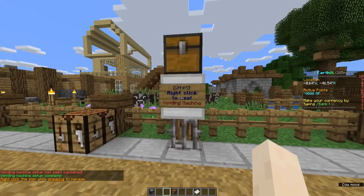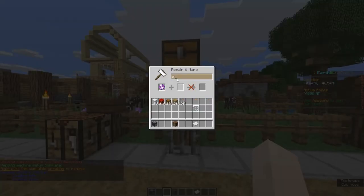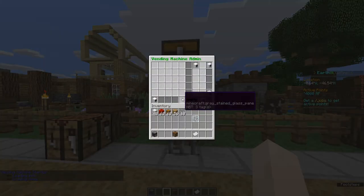The sign will update with essential information. To enter the Administration Panel, hold Shift and right-click the sign. Then type in the password and press ESC to login.